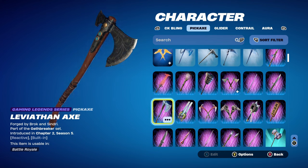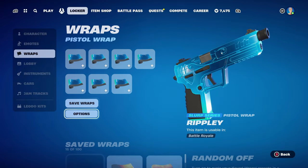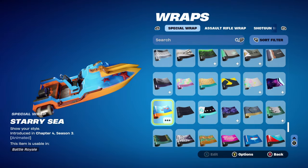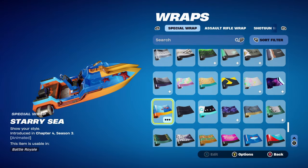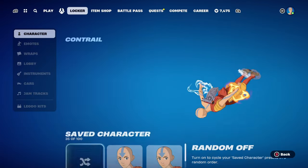He should be coming back very soon, and obviously when he does I'll make sure to get combos done for Kratos and probably update combos for the Leviathan Axe as well. The weapon wrap for this combo is the Starry Sea, introduced in Chapter 4 Season 4. I'm using it for the watery theme and also the orange and yellow — goes very nicely with the colour scheme of Aang.